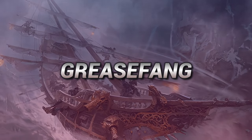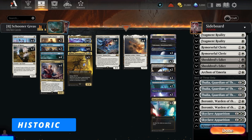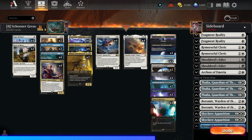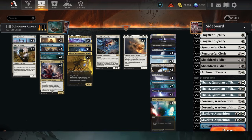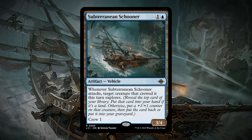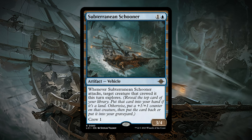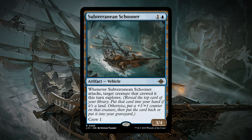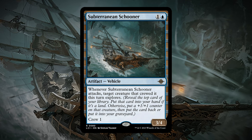Hello everyone and welcome to another district video. Today we're going to be taking a look at Schooner Grease Fang. The historic reason for the Schooner is because we are playing a new vehicle from the Lost Caverns of Ixalan called the Subterranean Schooner. This is a two mana vehicle with the stats three-four. Whenever this attacks, target creature that crewed it this turn explores, and it has crew one as the cost.